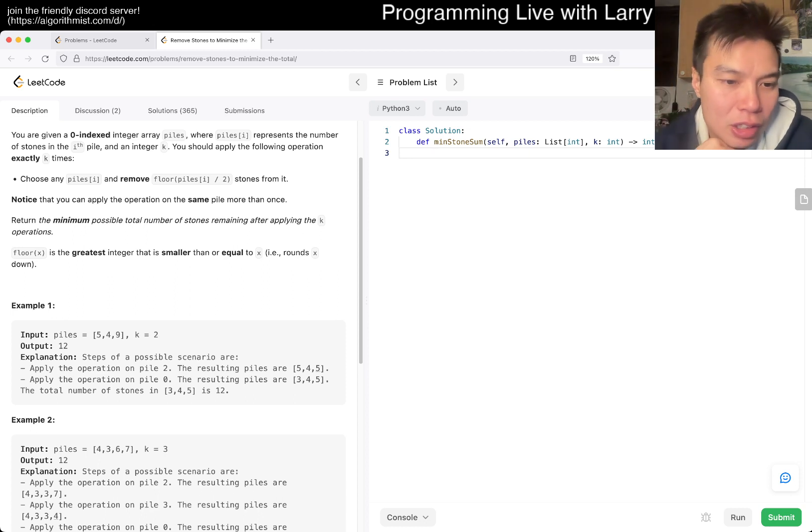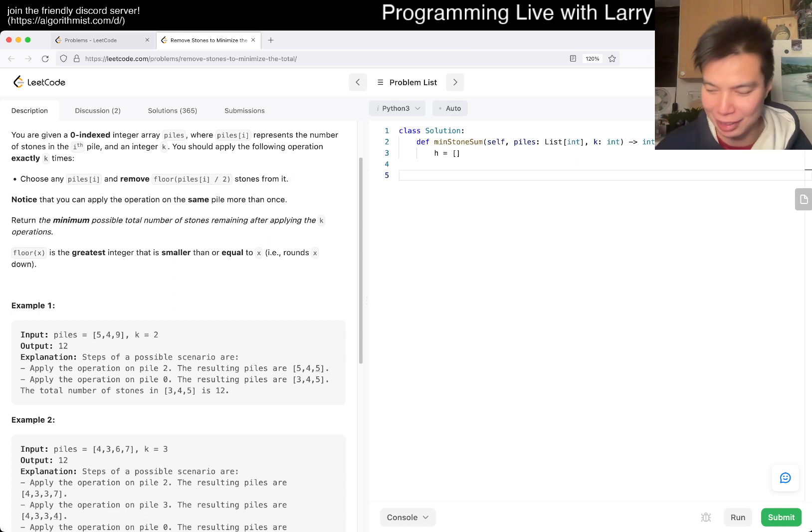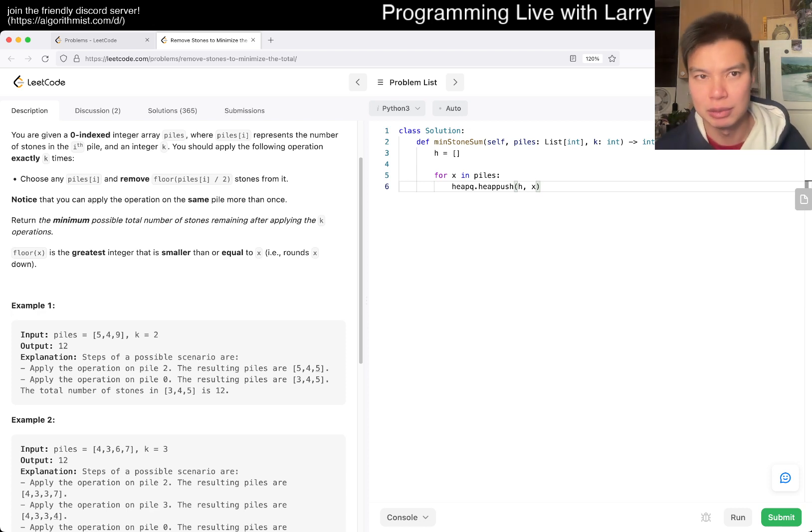With some experience you'll quickly identify this is what you want from a heap. You can use heapify which is technically slightly faster, but I'll write it out for clarity. For x in piles, we push to the heap. We want to sort by max.